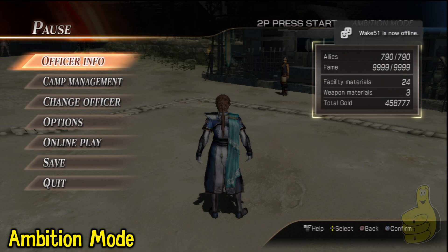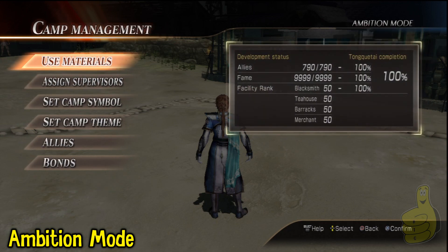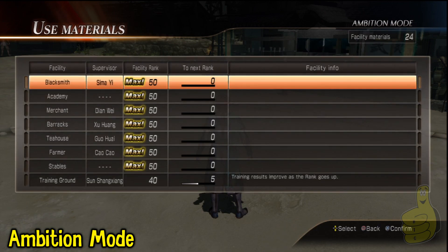In Ambition Mode, first thing: do not max out your merchant. Do not bring it to level 50, because as soon as you do that, your exchange rate for weapon materials goes to 1 to 1 from 2 to 1. Why? I don't know, but don't do it.